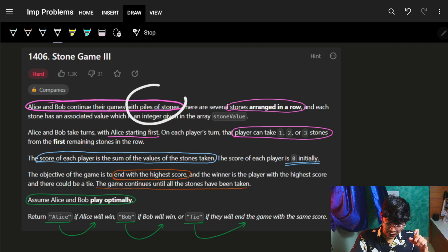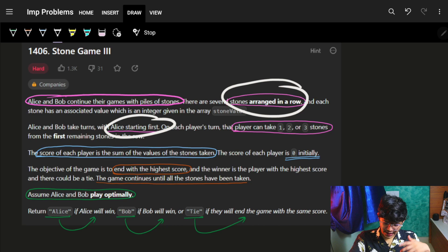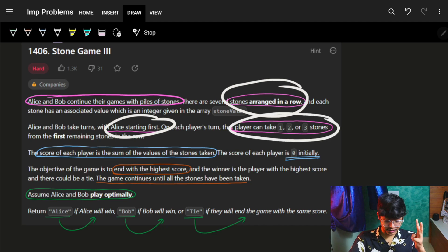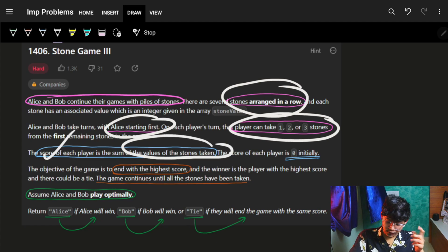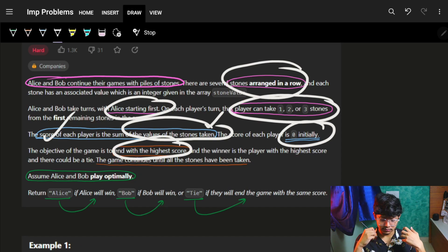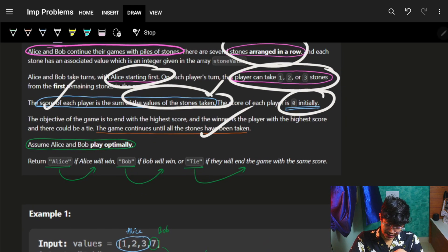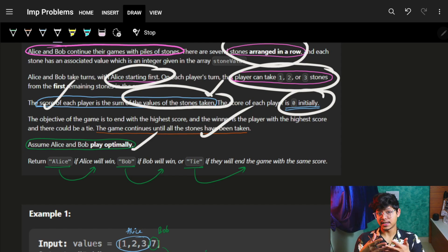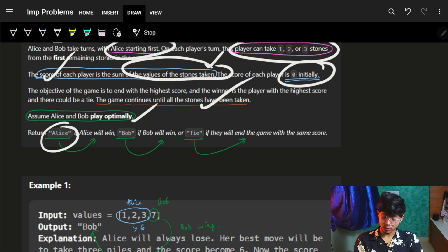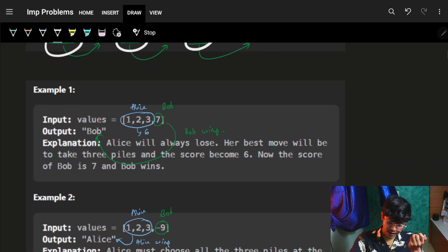Alice and Bob continue their game with piles of stones arranged in a row. Alice starts first. Each player can choose one, two, or three stones. The score of each player is the sum of the values of the stones they have chosen, initially zero. The objective is to end with the highest score. The game continues until all stones have been taken. Both Alice and Bob play optimally to maximize their score. Return 'Alice' if Alice wins, 'Bob' if Bob wins, or 'Tie' if scores are equal.